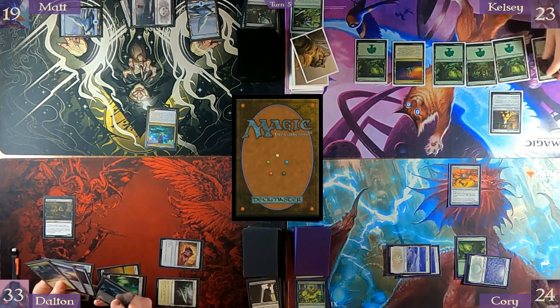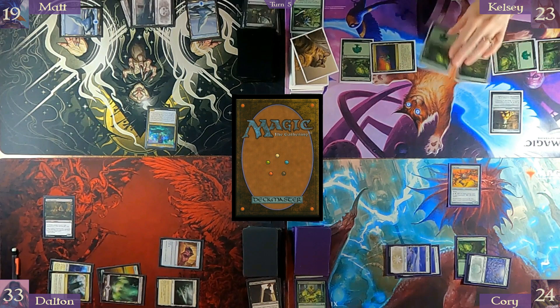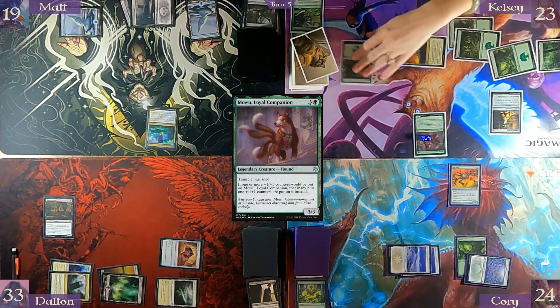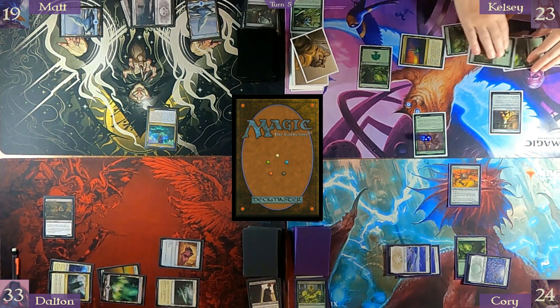Forest. Pay one into Opal Palace, then tap everything — do it again. But this time, because of the number of times it's been cast from the command zone, Mowu is gonna come in with three counters. There we go — pass turn.